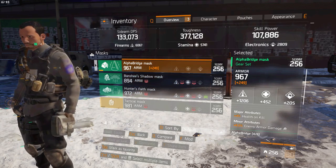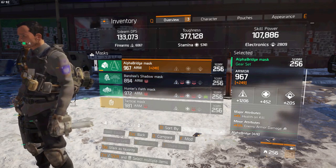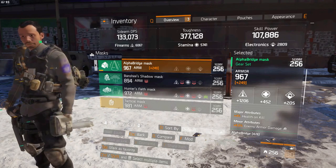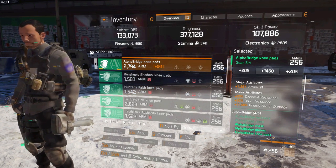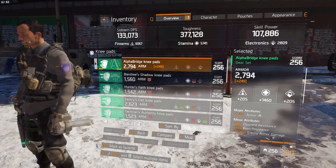My mask has health on kill, enemy armor damage 8%. Could be 9% so I can get that up. Alphabridge knee pads, we got 11.50% enemy armor damage. Armor could be higher.